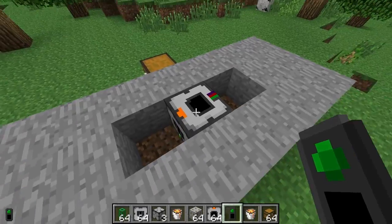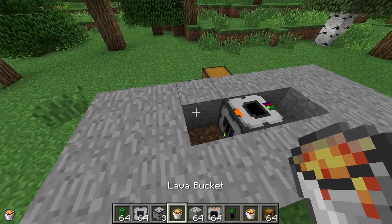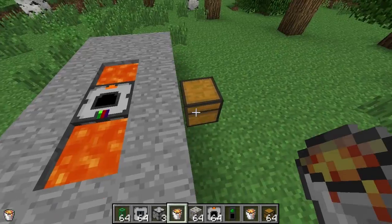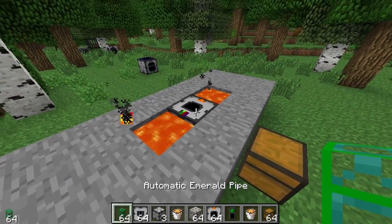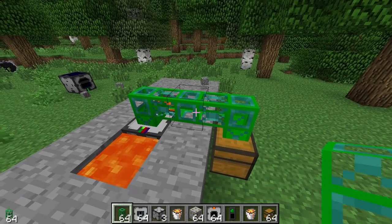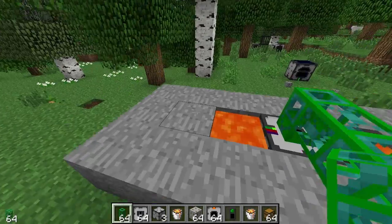You can sort of imagine three little people inside this block or something. And there we go — we're going to need the lava intake, so we'll get the lava from here. We'll just use any pipe that can take items, say this one, and before you know it you've got cobblestone rushing in there like so.